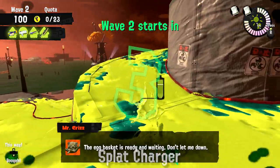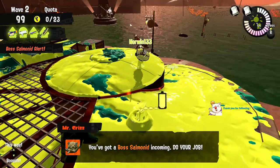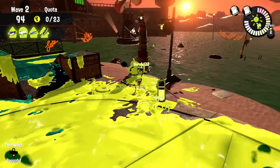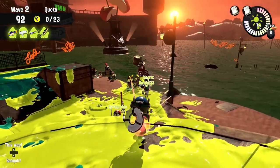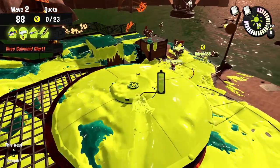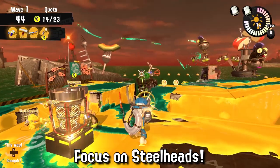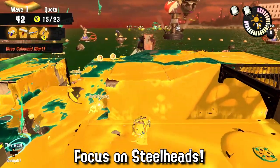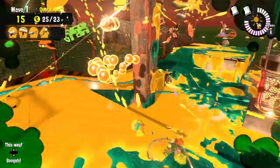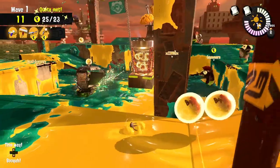The fourth weapon this rotation is the Splat Charger — your average charger with no specialties, so general charger tips apply. They paint pretty well at the start of a wave so remember to do that. Don't forget to fully charge your shots to pierce through multiple enemies, especially lesser hordes. From all the bosses you excel the most against Steelheads — lock onto those Steelhead bombs and splat them more efficiently than any other weapon in Salmon Run, which alone is a great help for any team.